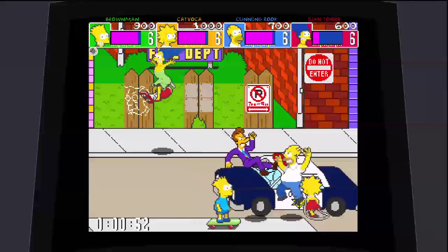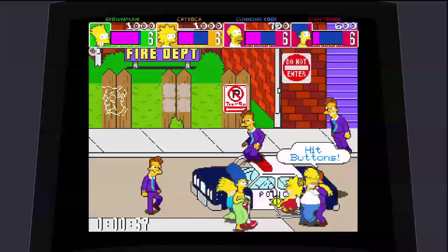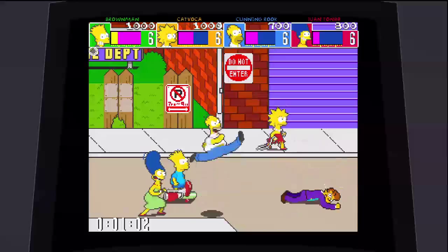For Bongo's Anx, it requires you to — check out Bart humping the car right there. That's how he gets it on. He just fucks the tire. Anyway, Bongo's Anx requires you to find Bongo the Bunny in four locations in the whole game.